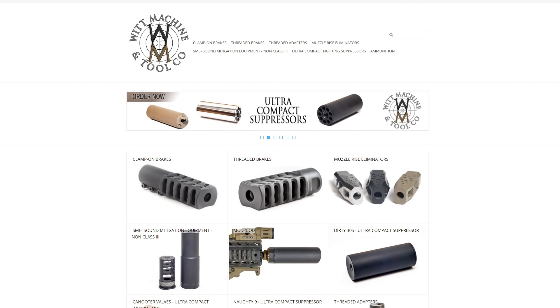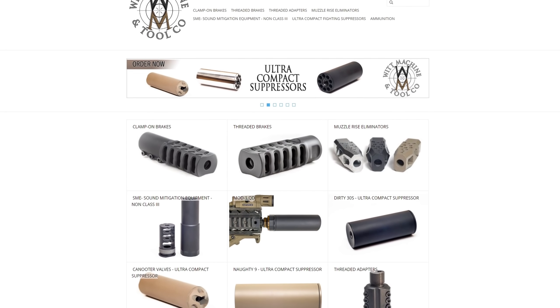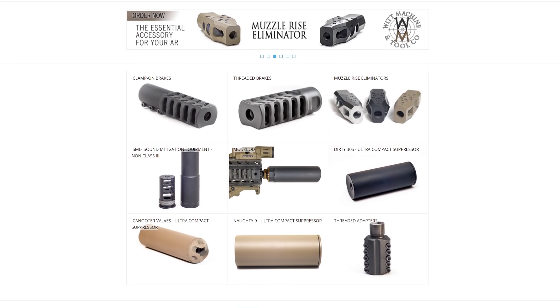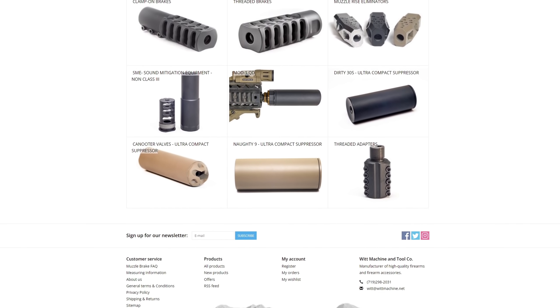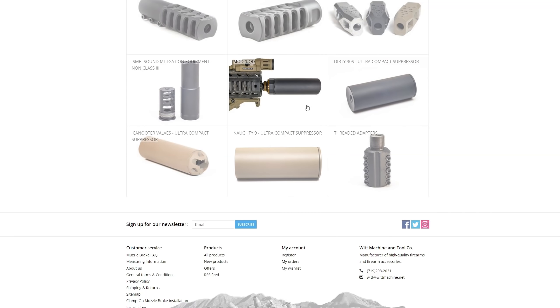Before we get started, I'd like to thank today's video sponsor, Whip Machine and Tool Company. They make some really awesome threaded muzzle brakes and really compact suppressors. If you're looking for something fun to put on the end of your gun, make sure you check them out down in the description below.